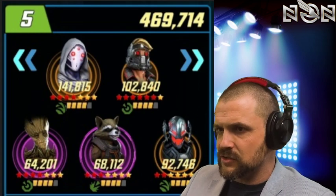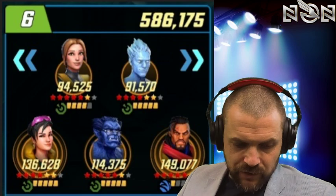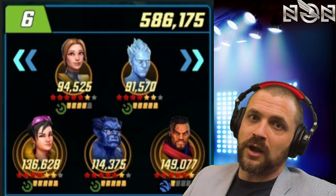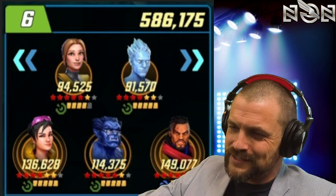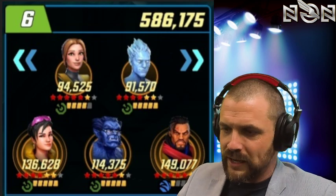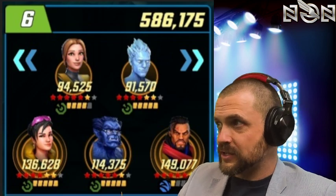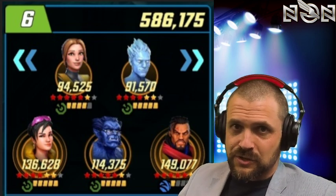Team number six: Astonishing X-Men. I see a real big problem with this team — this team is on defense. That's the problem. You need to put this team on offense — this team just crushes stuff. I like symbiote teams on offense; I don't like seeing them on defense. As for your build, you're doing Bishop as a Striker and everybody else as a Skirmisher — that's great for raids. Feel free to take this team up to 700k and put some blue ISO on them.